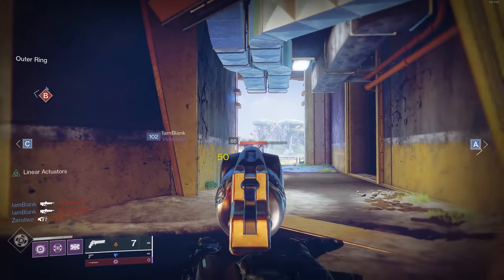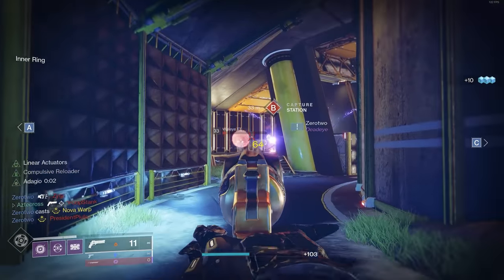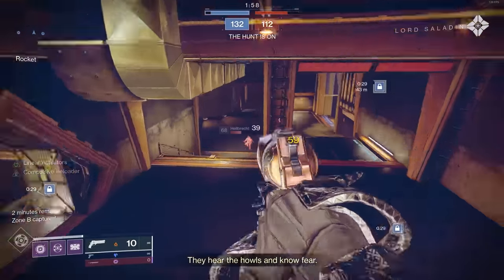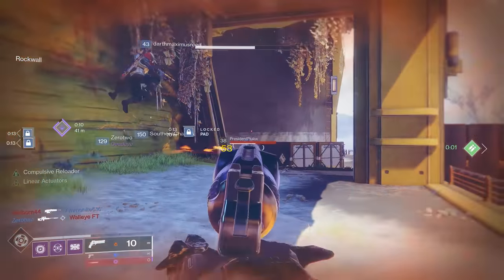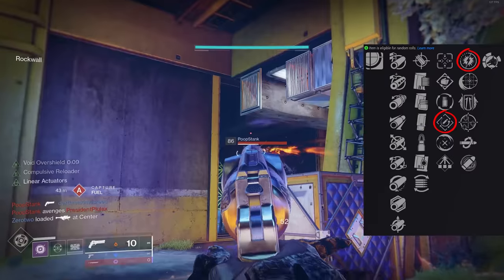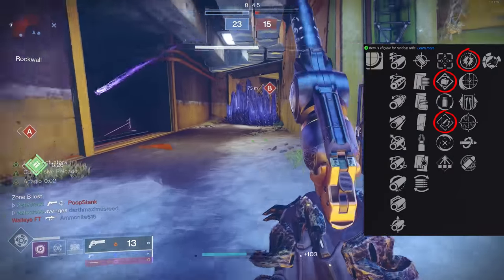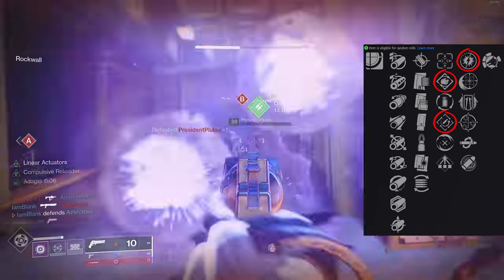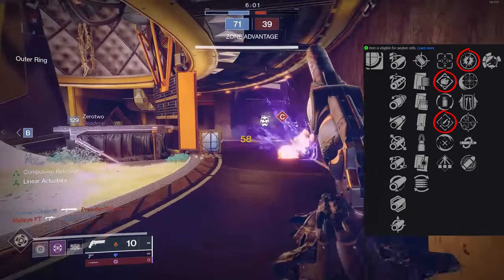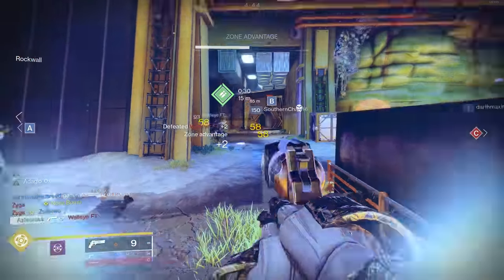I know 0.8 seconds is still more than Kill Clip's TTK, but you can lay on the trigger, chain kill to kill, and keep the pressure on the opposing team without ever letting up. There's something to be said about Adagio — even though it slows the rate of fire, landing those three-taps was really easy once you got it. Combinations that work well with Adagio: Rapid Hit and Adagio is really good; Steady Hands and Adagio is also very good. The beautiful thing about Adagio is it reprocs into itself as you chain kills.